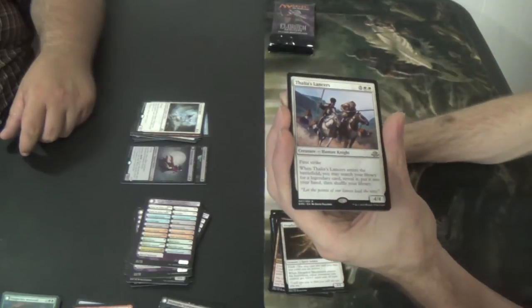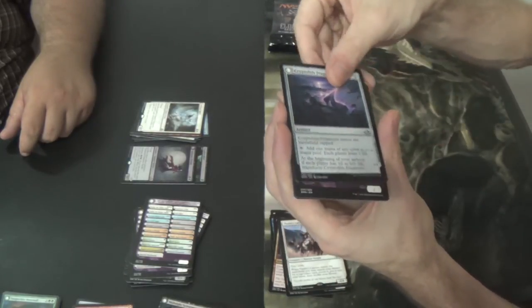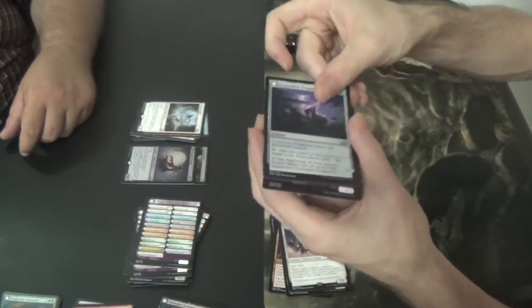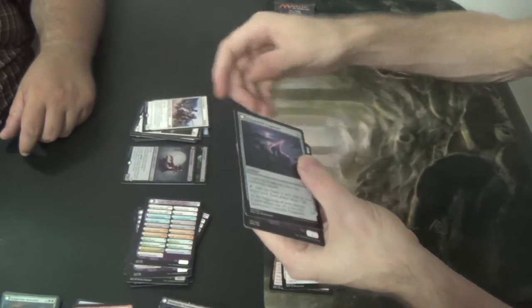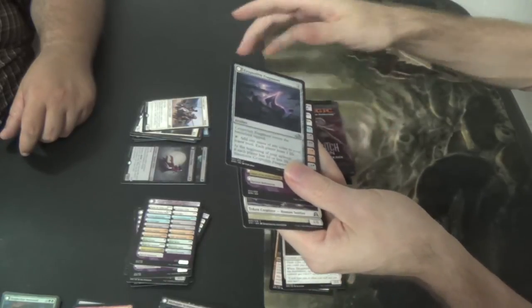Thalia's Lancers — yeah, okay. And then Cryptolith Fragment. Lancers is good. We haven't come across Bruna or Gisela, but they could be in these because they're transforms.